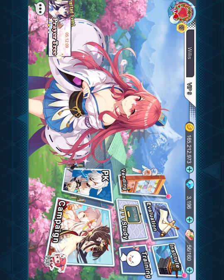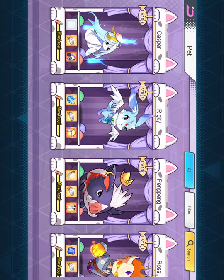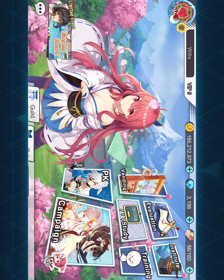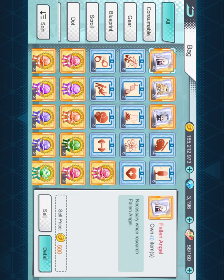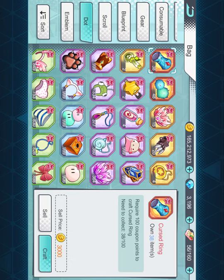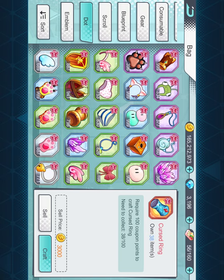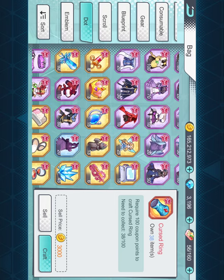Let's go over here to pets. We do seem to have a lot of blues, at least. Go to bags — the pet gear. See what we have here. We do seem to be maxing out on a lot of the pet gears there.